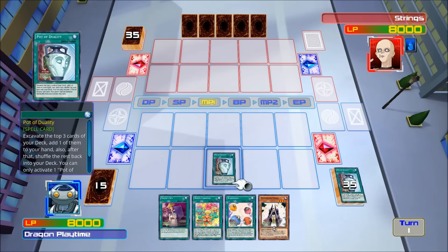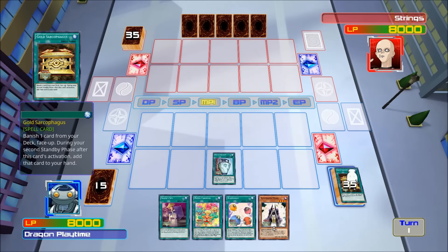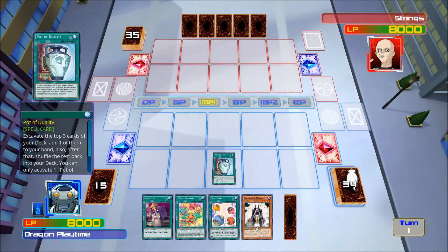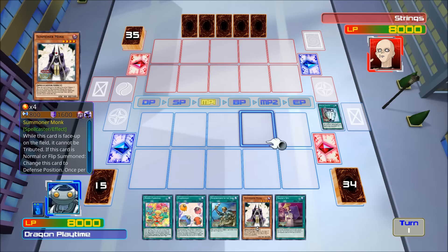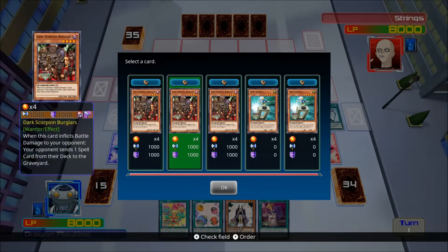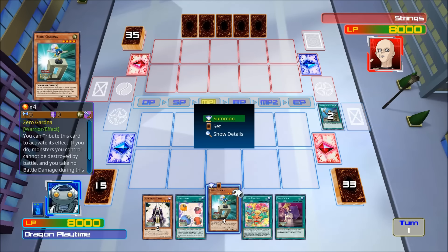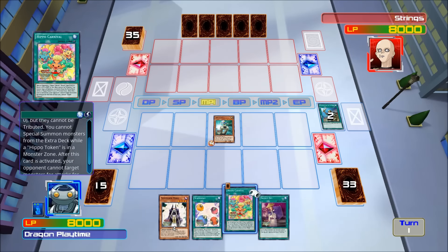Basically off one of them on next turn. What I'll do is get myself Zero Gardener. So there's your Dark Scorpion — just Dark Scorpion Burglars. The Hippo Carnival: special summon — cannot special summon monsters from the Extra Deck while the Hippo's on the field.